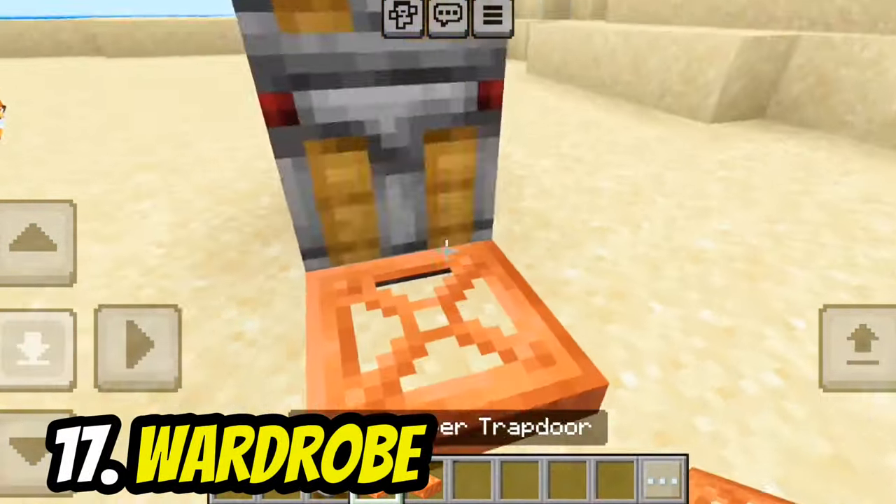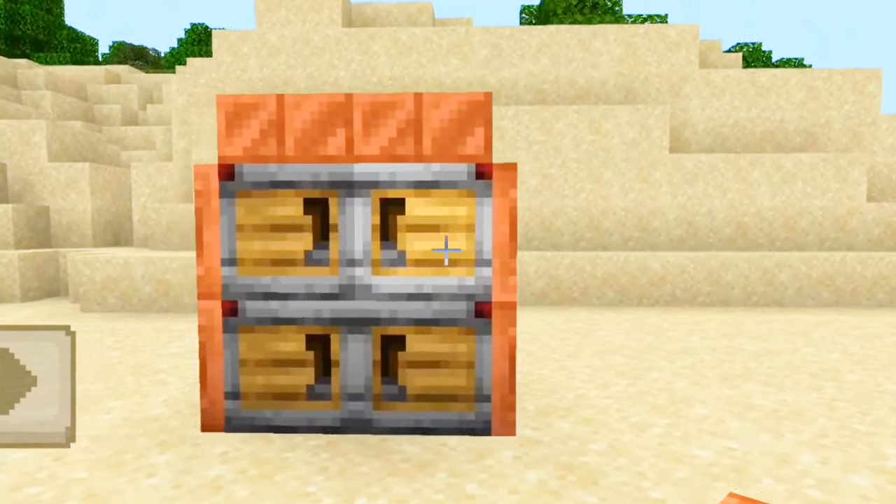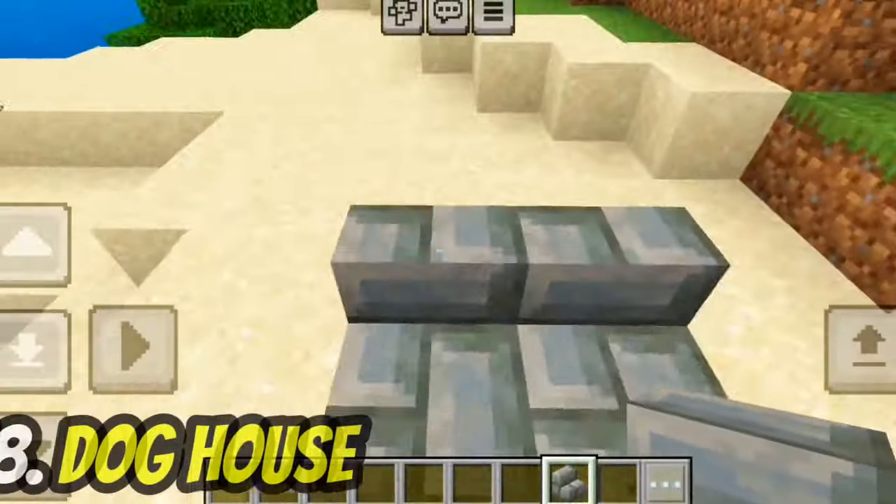By placing four crafters with copper trapdoors and slabs, you can make a wardrobe. If your dog is just sitting around in your house, with tuff stairs you can make a cool design.